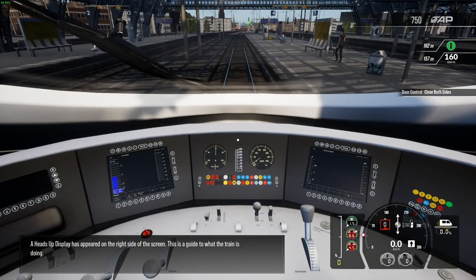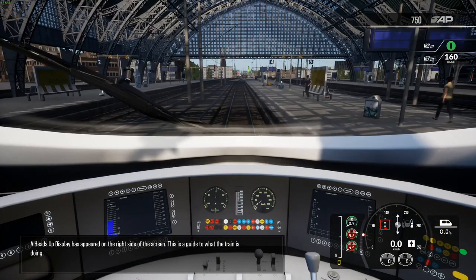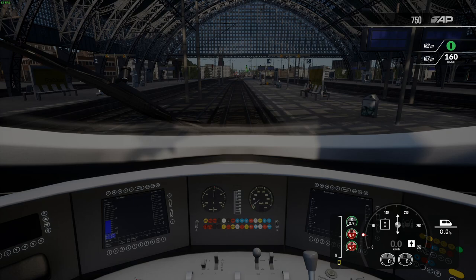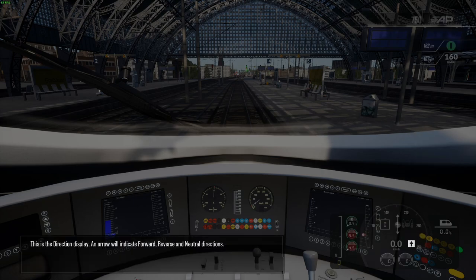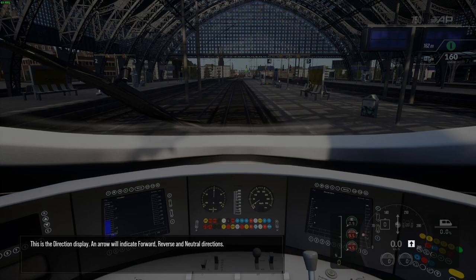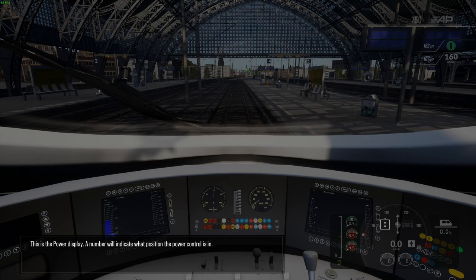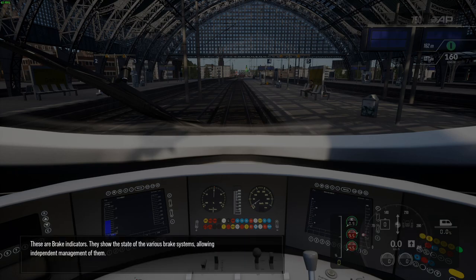A heads-up display has appeared on the right side of the screen. This is a guide to what the train is doing. This is the speed display. The white needle shows current speed. The red marker indicates the maximum permitted speed. This is the direction display. An arrow will indicate forward, reverse and neutral directions. This is the power display. A number will indicate what position the power control is in. These are brake indicators. They show the state of the various brake systems, allowing independent management of them.